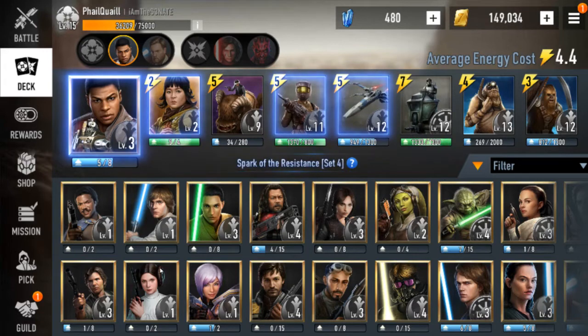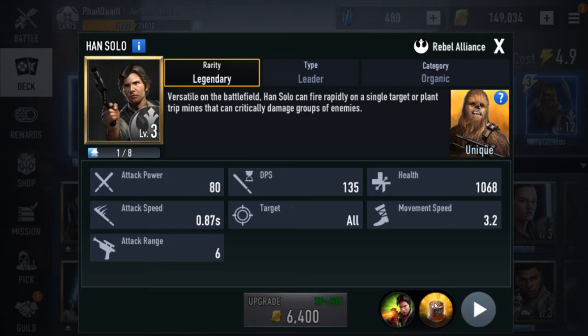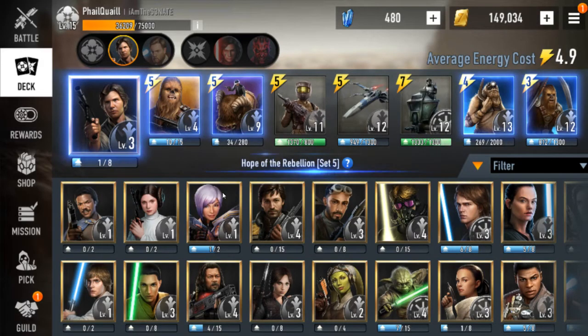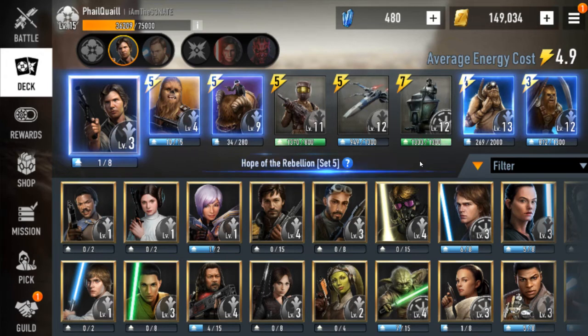Next we have A-tier, which I think is a fair step lower than all the S-tier guys. First we'll start with Han. I think I have Han a little bit more highly rated than most people, but I still think he's really good. The crit chance can be game-breaking — getting a couple crits in a row is tons of damage. His mine is always going to be super strong as long as you're good at placing it, and the mini stun is huge. I really like Chewy — I know a lot of people don't play with him but I think he's really good in the meta. It kind of sucks that he doesn't have any AOE, but you can make it up with a mine or having certain AOE units. Not much has changed with Han.